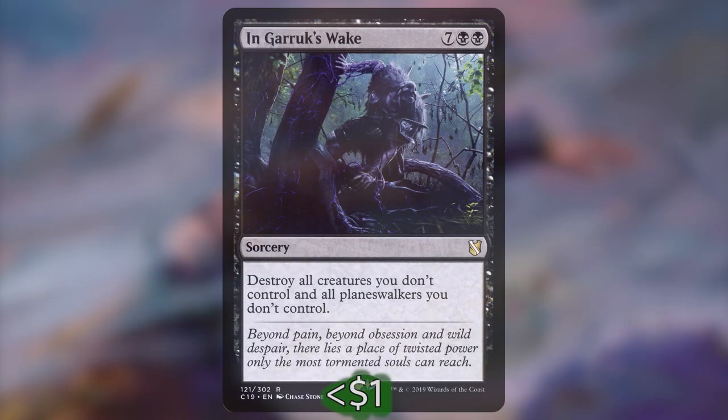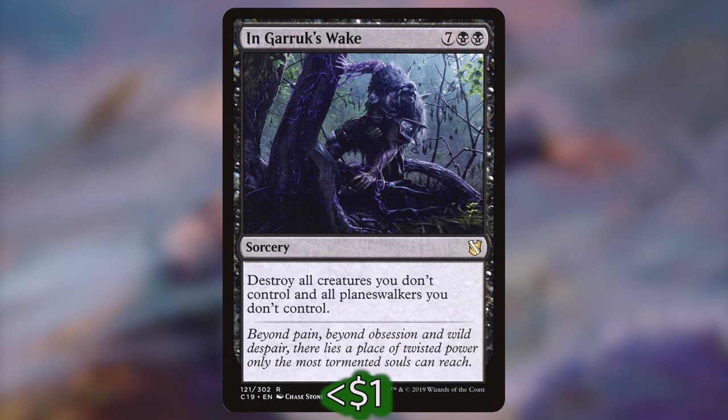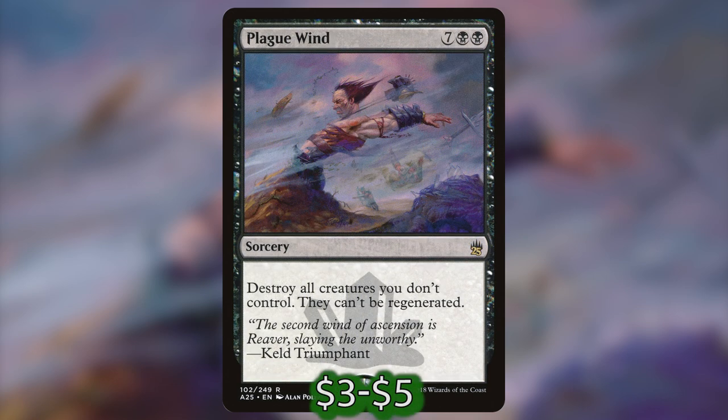For our powerful non-creature spells, we have In Garruk's Wake — a sorcery for seven black black: destroy all creatures you don't control and all planeswalkers you don't control. We also have Plague Wind — also seven black black for a sorcery: destroy all creatures you don't control; they can't be regenerated.